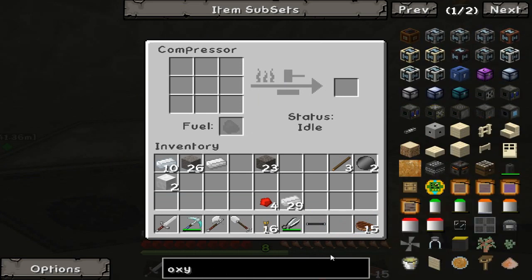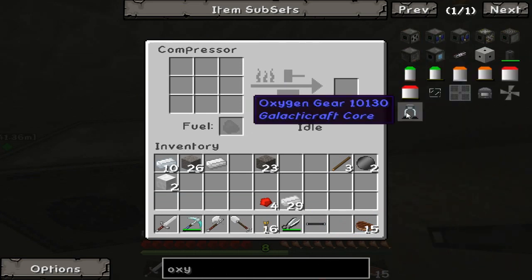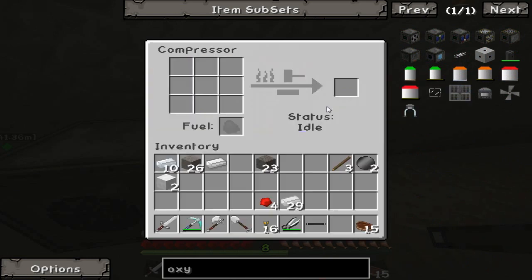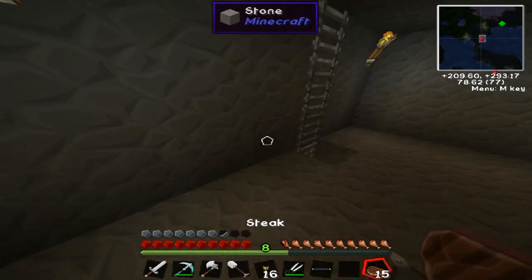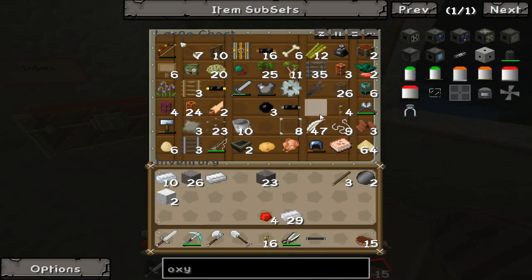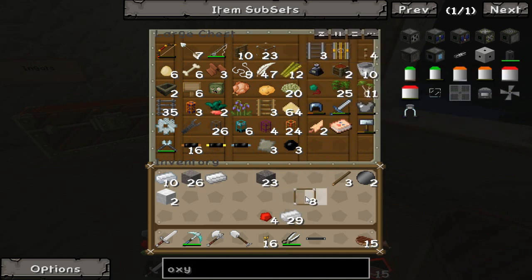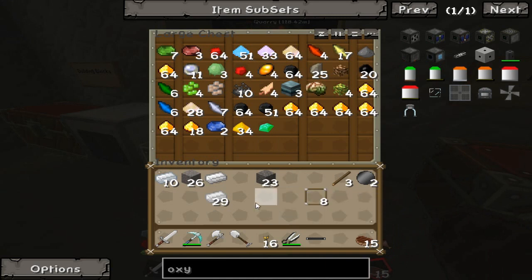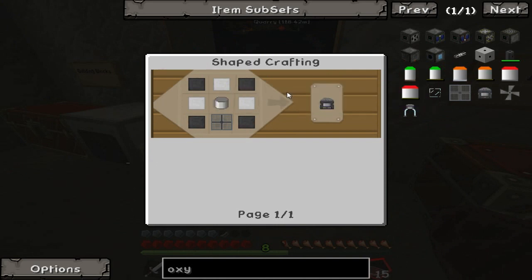Now I can start compressing the metals to make the oxygen gear and pretty much everything else. For the oxygen pipe I just need glass panes - how many? Five of them. I'm gonna go downstairs and get that sorted out. I know I have glass panes - there they are. Wool can go away for now, and so can the redstone I believe.